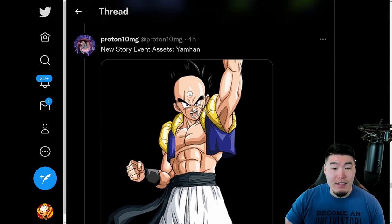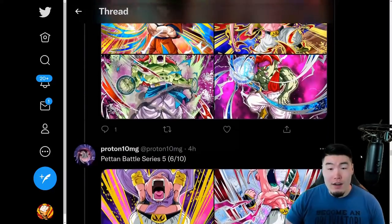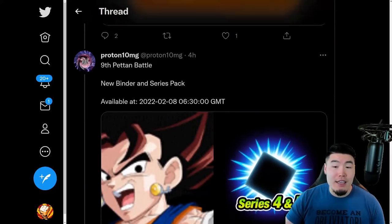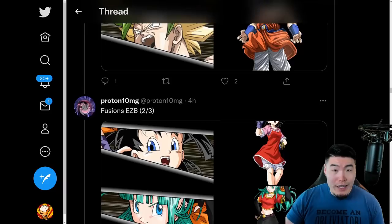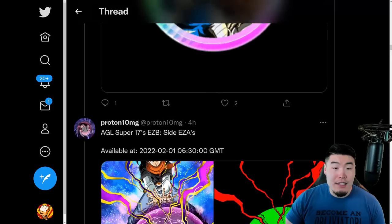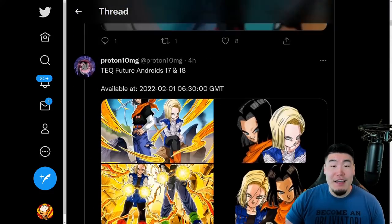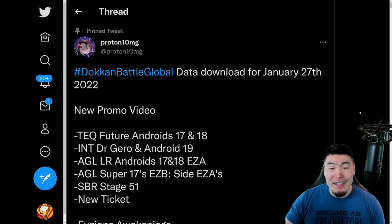That does it for all of the assets added to the Global database through this data download. The main highlights are of course the Tech 17 and 18, the Gero and 19, the new Petan Battle stuff, the Dragon Ball Fusions Dokkan Awakenings as well as Extreme-Z Awakenings coming about a week after the celebration starts — and, most importantly, the quotation marks being updated on the panel mission pages.